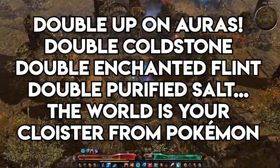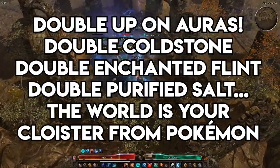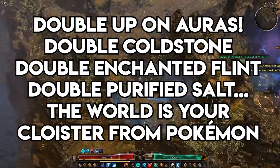For example, if you have a Purified Salt in your main hand and off-hand, you can have two unique instances of the Aether Ward buff, granting you double Aether resistance.